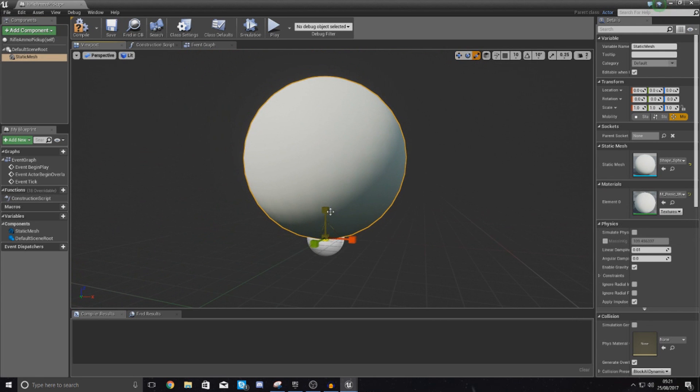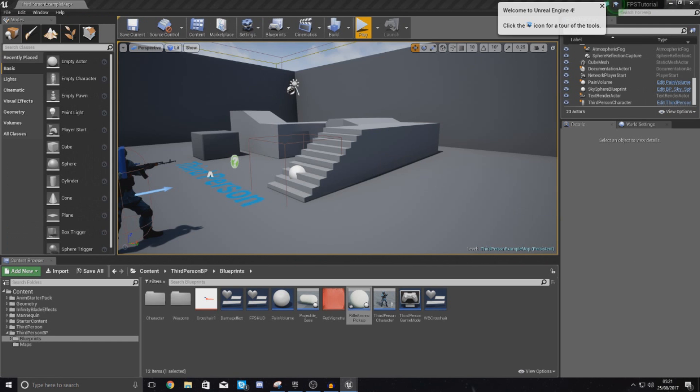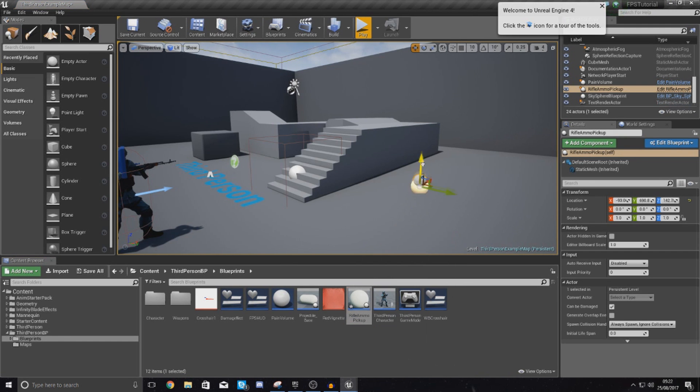It's a bit too big at the moment so I'm going to scale this down to about half the size, and I'm going to hit compile. Once I've done this I'm going to drag it into my scene from the content browser just to get a reference to scale.